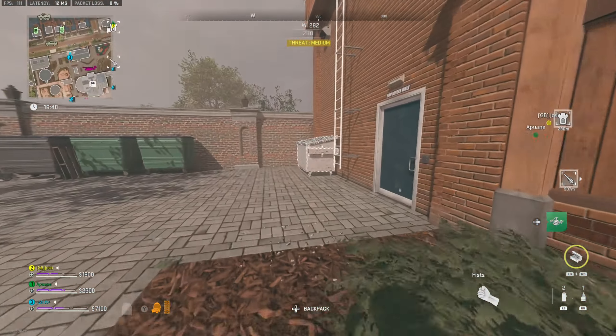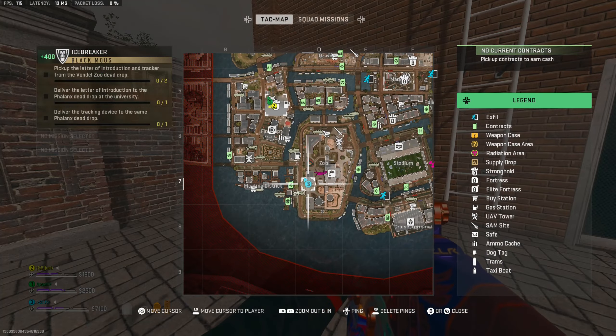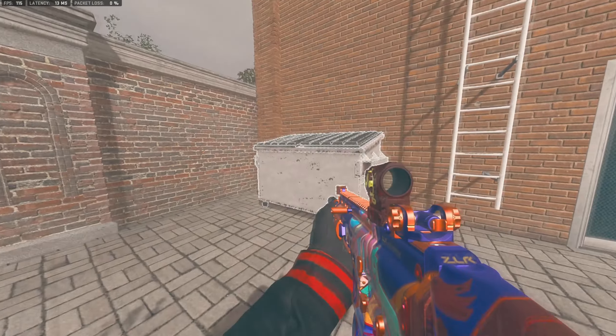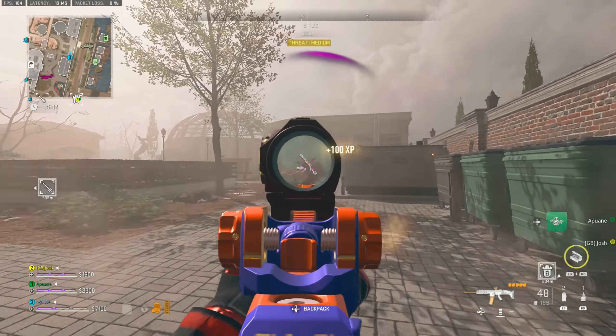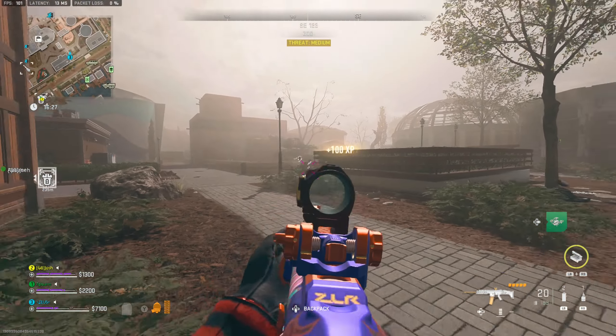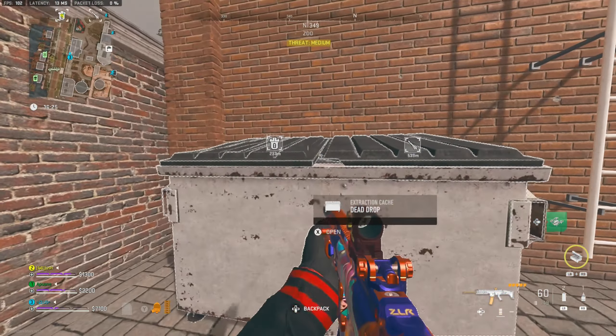It's kind of easy to do, to be fair. What you're going to want to do is head over to the map bundle, the new one, and you need to come to the zoo location on the bottom left hand side of your map. Pause the video if you need to, and there'll be a dead drop right there for you to collect two items. Inside the dead drop there will be the tracking device and the loot, so pick them both up.